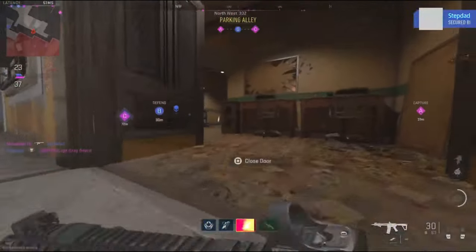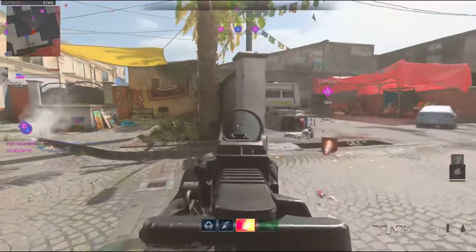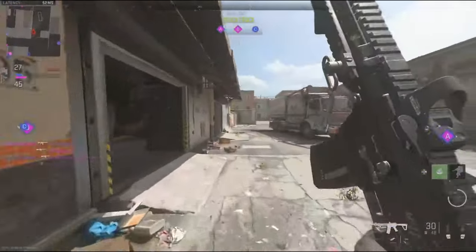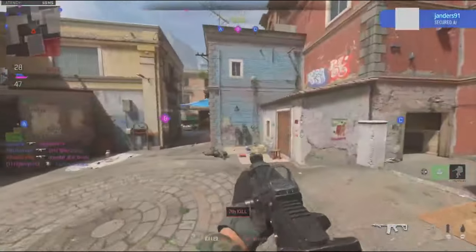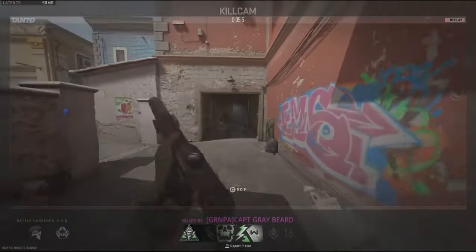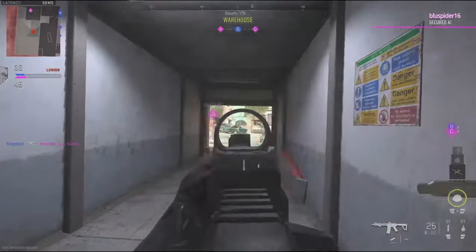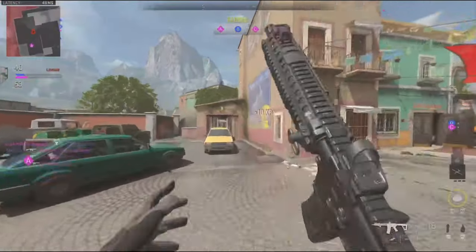We've lost all objectives — we have to turn this around now. We control Bravo. Securing Objective Charlie — enemy taking Bravo. UAV ready. The enemy holds all objectives. Objective Charlie secure. Be advised, UAV online — secure Bravo. Securing Objective Alpha — Alpha secure. Securing Objective Bravo — we're losing Alpha. We hold all objectives, keep them secure. Enemies taking Alpha — Counter UAV online. Enemies taking Charlie. Counter UAV running — signals are jammed. Alpha blocked.